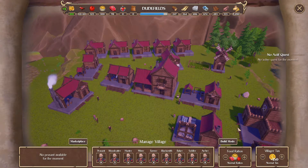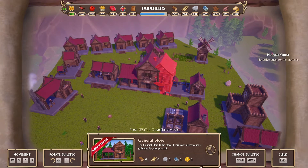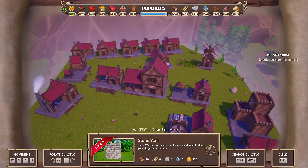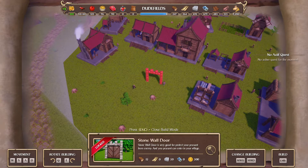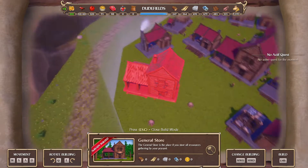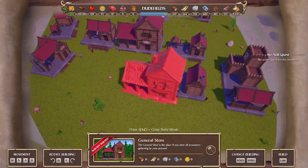Let's look in the build menu. So you've got your stone wall and across the picture, as you can see, it shows it's locked - we can't actually place it. Same with the stone wall door. Everything else is all right. I can't have two of them then - just to show you that.